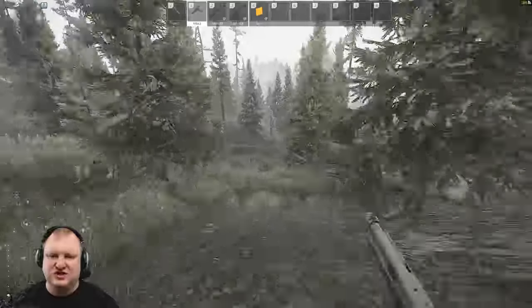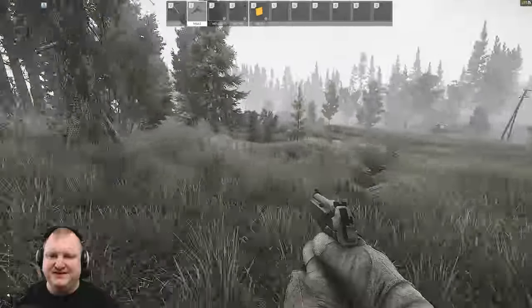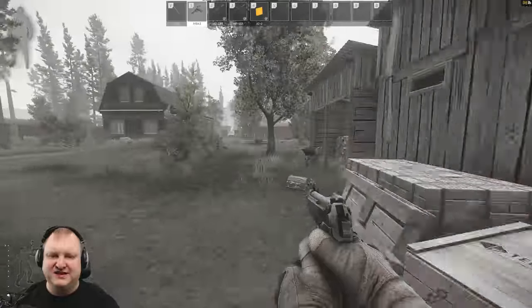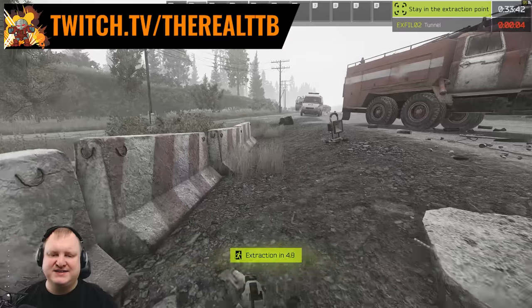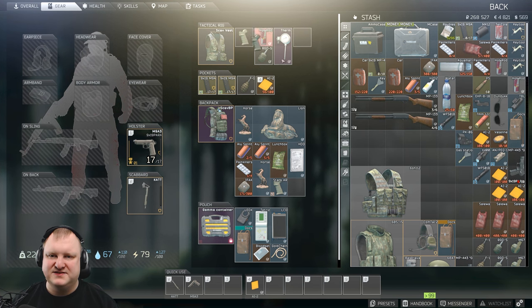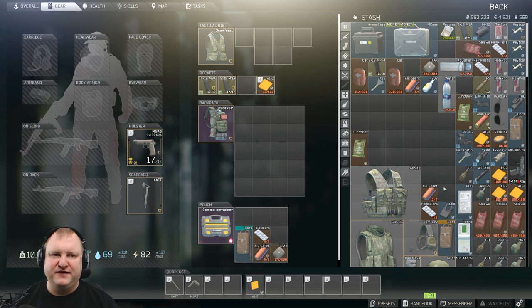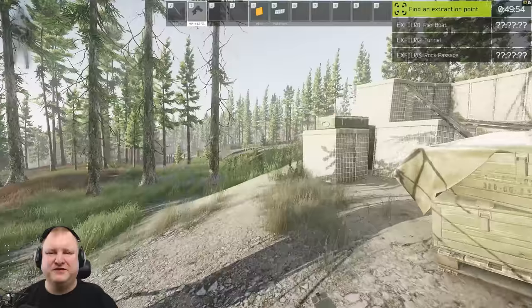We go straight into downtown and into the village, then hug the wall to get to the tunnel extract and get out — we're carrying quite a bit of loot and I don't want to lose it. Tunnel extract, extraction commencing, and that was a juicy loot run — almost two million rubles. A Tetris can be exchanged one-for-one for a Bitcoin, and the Ledex is highly valuable. After selling everything, we went from about 250k to 560k, plus the Ledex at about 1.6 million — so 1.8 to 1.9 million total for that run.